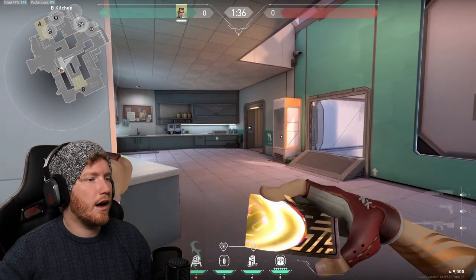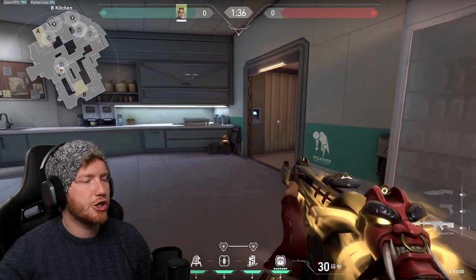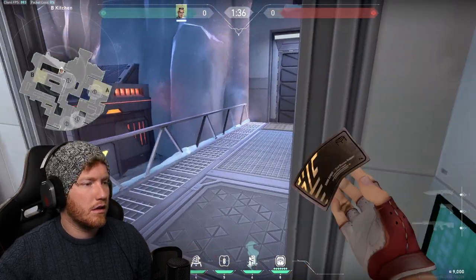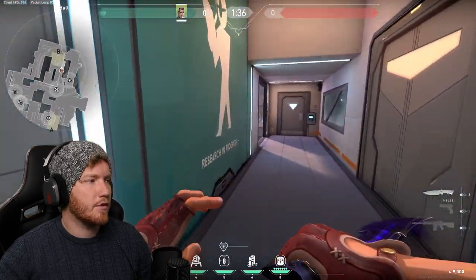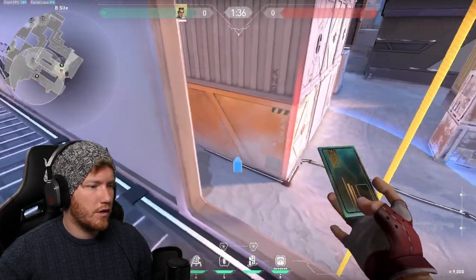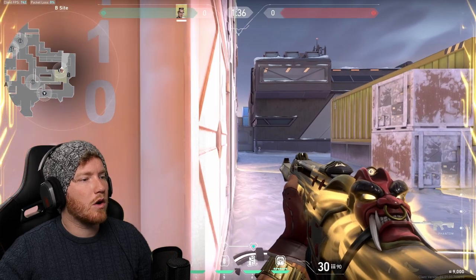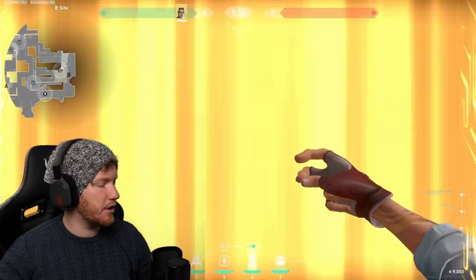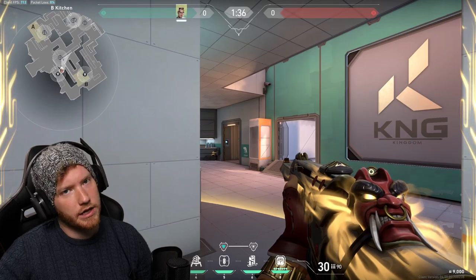For defense on B site, put your trademark right here on the garbage bags in kitchen, then set up one TP out the back and push right up to the front of site and place another TP there. Now you're on site helping your team hold angles, and if the trademark gets tripped because you're being flanked through kitchen, you simply TP back and you're ready to swing the person and go for that encounter.